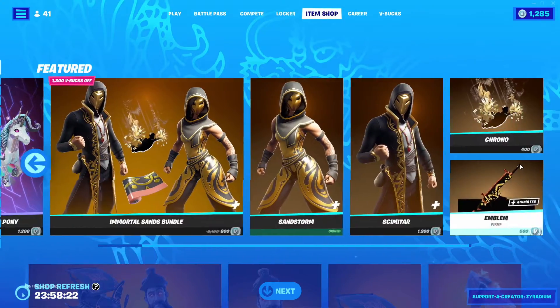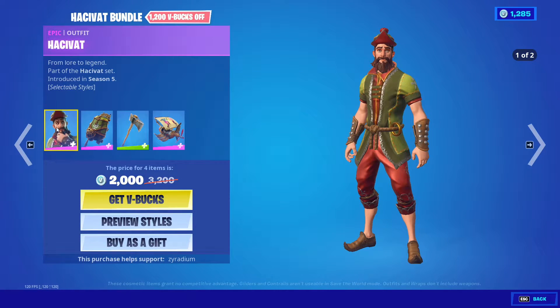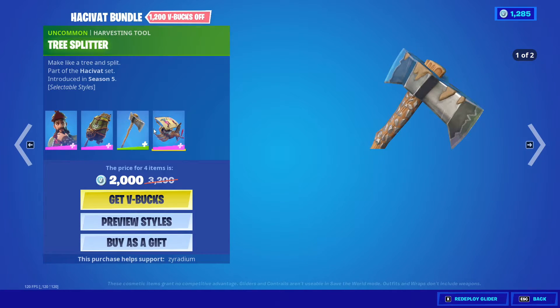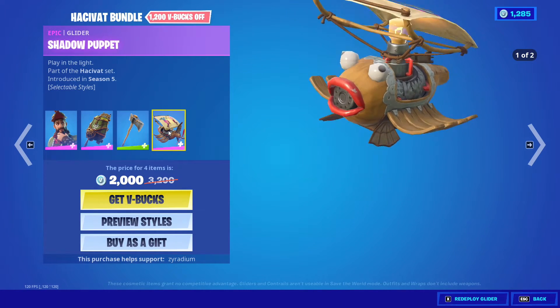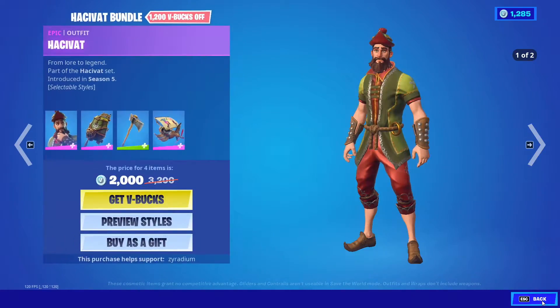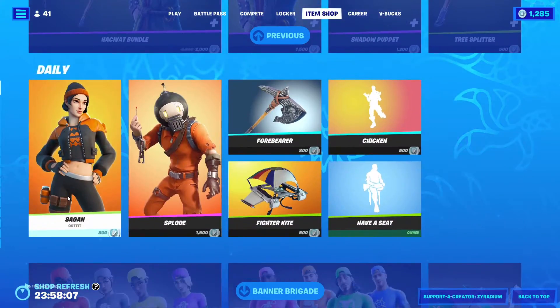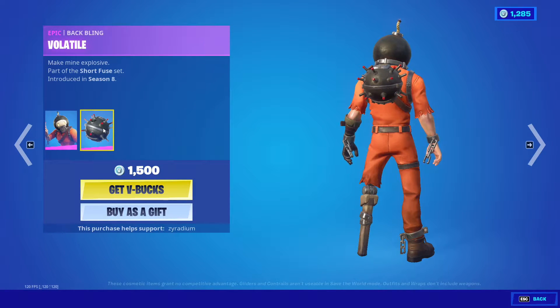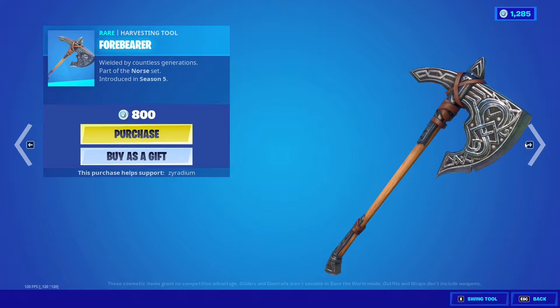Let's see what else we got — the Actas bundle is back with the Crafted Carrier, Splitter, and Shadow Puppet. We also got Sagin along with the Bullet, and the Volatile back bling.